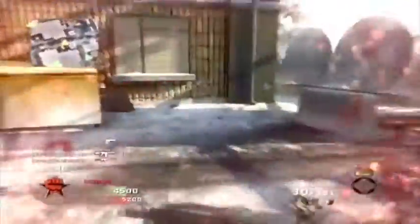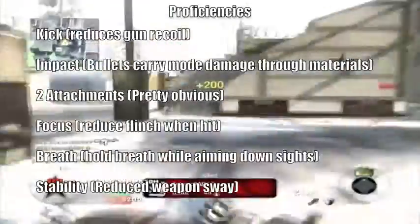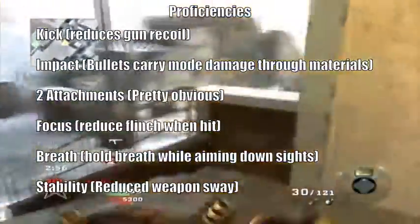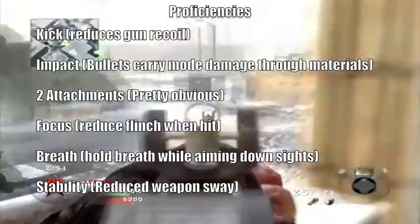This next section is proficiencies — what we can add onto our guns. We've got Kick, which reduces kick; Impact, bullet penetration; two attachments called Warlord; Focus, reduces flinch when hit; Breath, hold breath longer when aiming down the sights; and Stability, which reduces weapon swing.